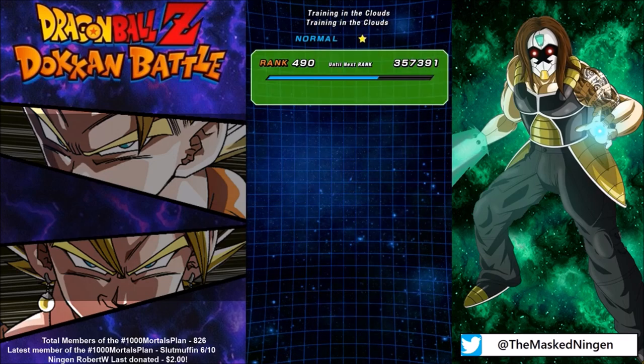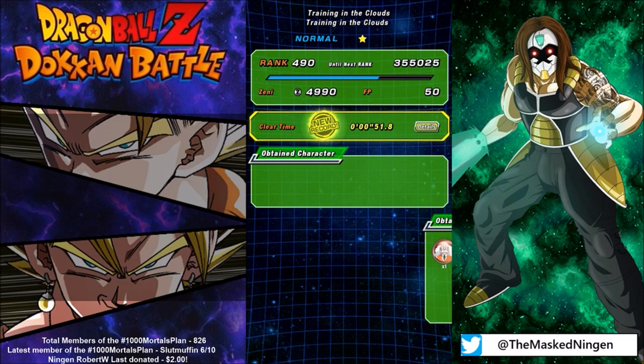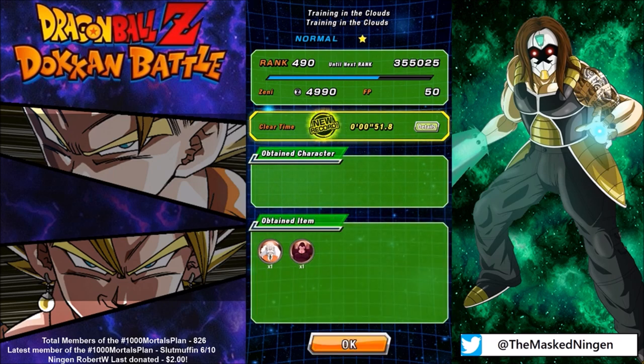Just complete a stage with any Gohan (Kid) on your team — it actually gives you the clarification once you get it. So that is how you get the Dragon Ball for today. It's different from JP, and I've already seen a few people saying why isn't it working. So there you go, that is how you get the third Dragon Ball.